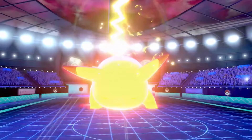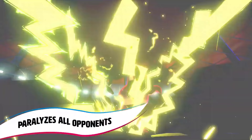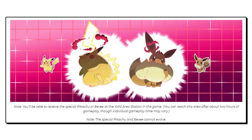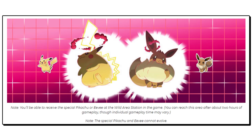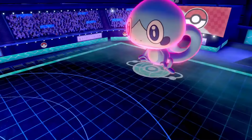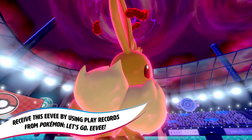Getting Gigantamax Pikachu and Eevee are gonna be very simple, as long as you already have Let's Go Pikachu or Eevee. If you have save data for Let's Go Pikachu or Let's Go Eevee on your Switch, once you get to the Wild Area Station in your game — which apparently is gonna take about two hours of gameplay according to the Pokémon website — you'll be able to obtain the Special Pikachu if you have Let's Go Pikachu, and the Special Eevee if you have Let's Go Eevee. Both of these are gonna be able to Gigantamax into their crazy new forms. It's been confirmed on the Pokémon website that the Special Pikachu and Special Eevee will not be able to evolve.